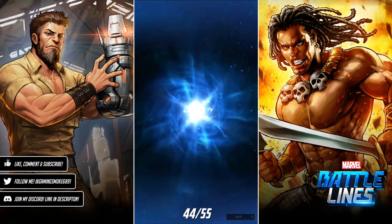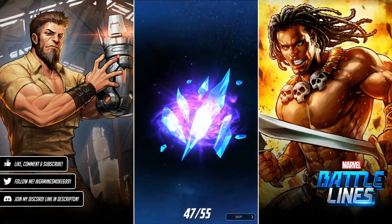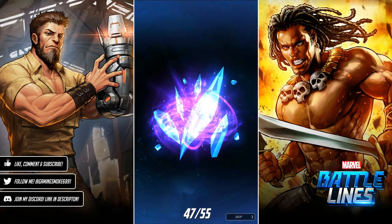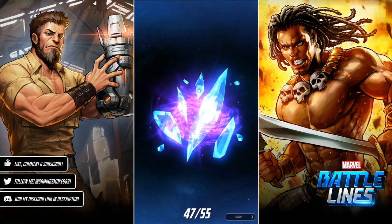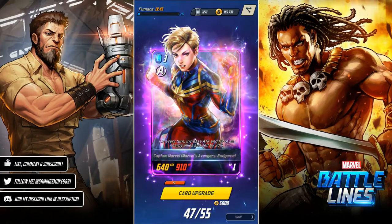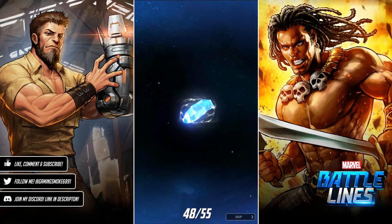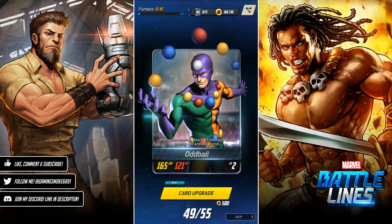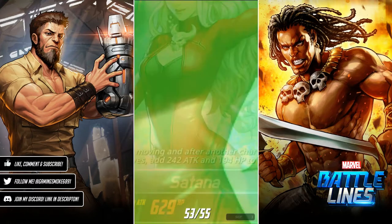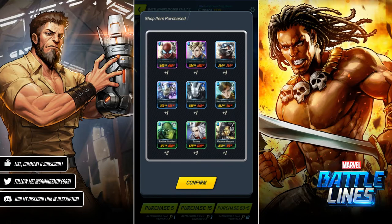Another rare - Wasp again, I can level her up too, but not just yet. Firebrand. Any more epics? Come on, Madam Mask. Ronin. Finally! Three, two, one - Captain Marvel! I'll take that. Now I can upgrade her - look at that HP stat, she's going to be very good for blitz, gets my Avengers deck all leveled up. Firebrand, Oddball again. Five more to go - odds of another epic getting slim. Shatterfist. Last card is Radioactive Man.